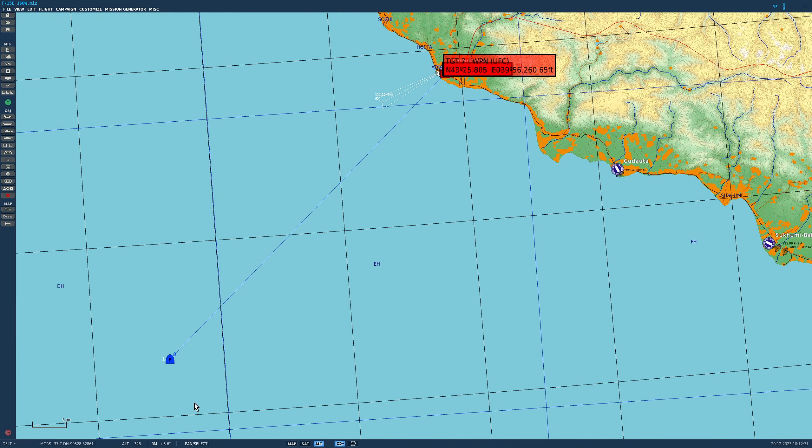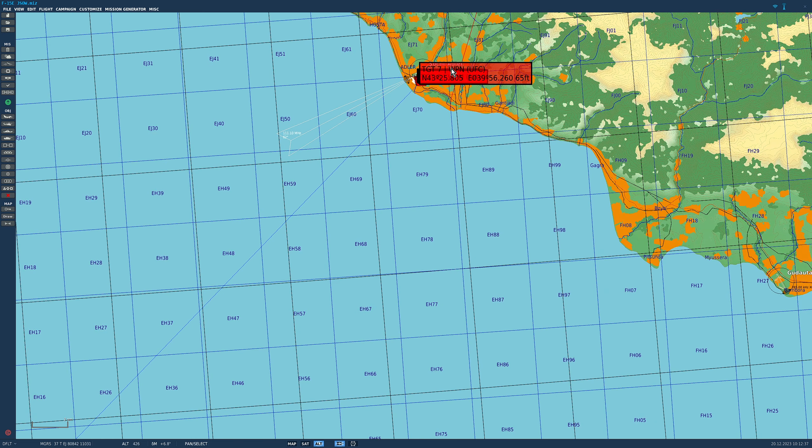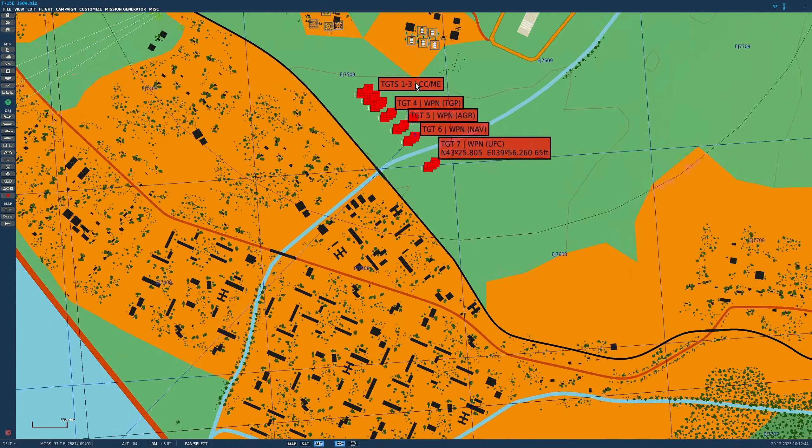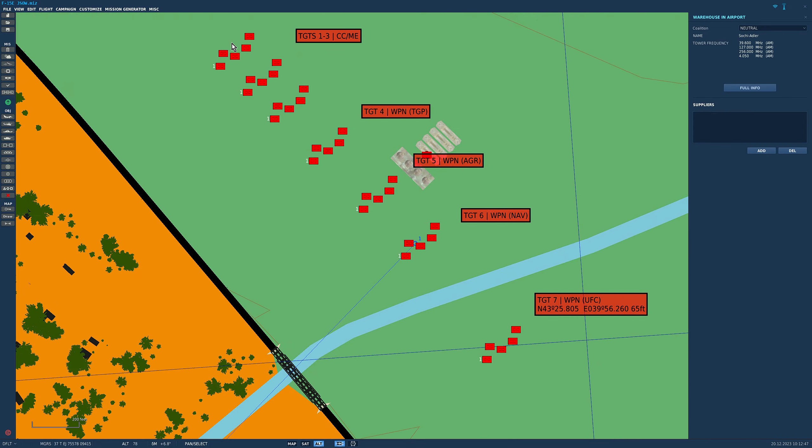Here is the mission we'll do today. Our aircraft is starting about 70 miles from the target. I'll make this mission available and put a link in the video description. Targets here are targets 1 to 7. Due to the nature of the weapon, each target is a platoon of lightly armoured APCs. Shown behind the target is a method that can be used to designate the JSOW to that target.